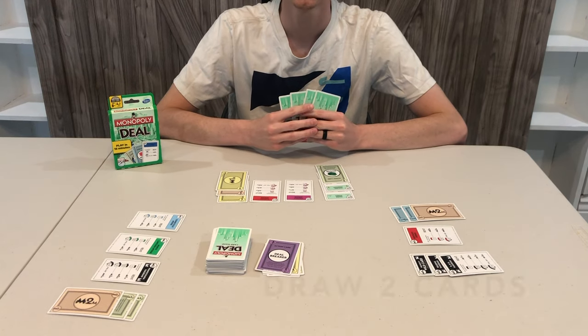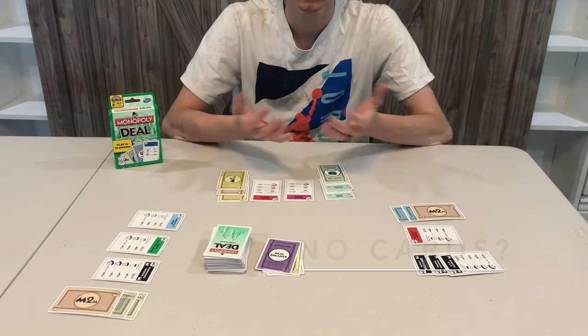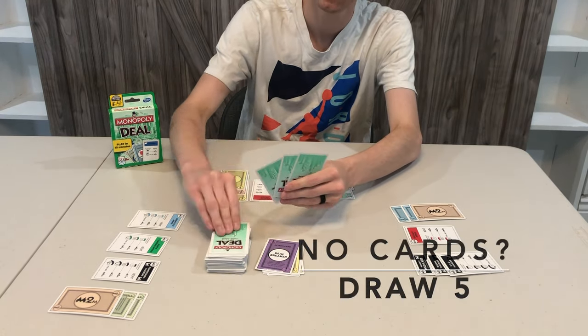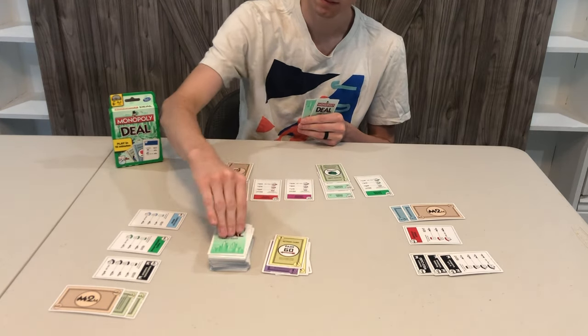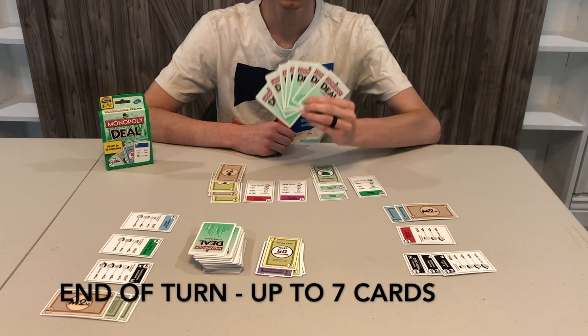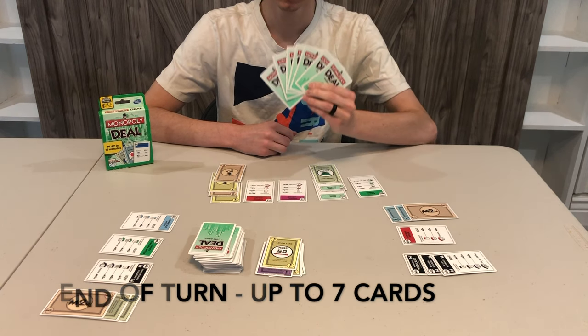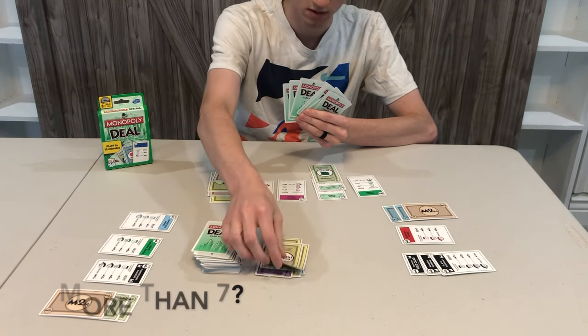What happens on your turn? First, draw two cards. If you ever start your turn with no cards, draw five instead. Next, play up to three cards of any type in any combination. You may choose to play none. At the end of your turn, you can have up to seven cards. If you ever have more than seven, choose which extras to place in the discard pile.